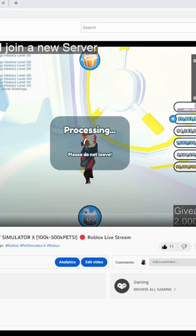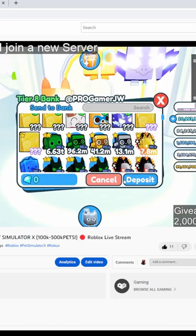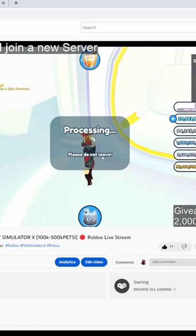Hey guys, so I lost all my huge pets. I was streaming today and I was putting them all in the bank. It was taking a little bit longer than usual and this error occurred. I pressed OK and pressed deposit again. All my 17 huge pets are gone — those are really rare because I spent so much on them, like 70,000 on some of them.